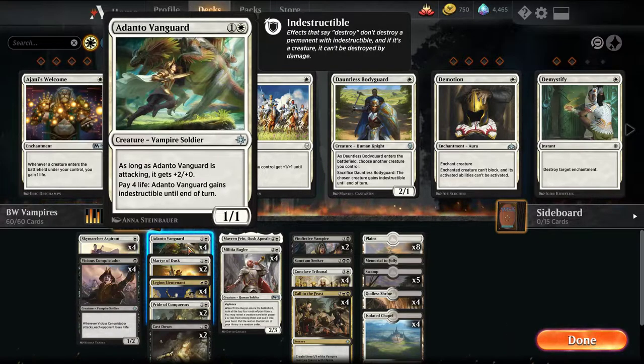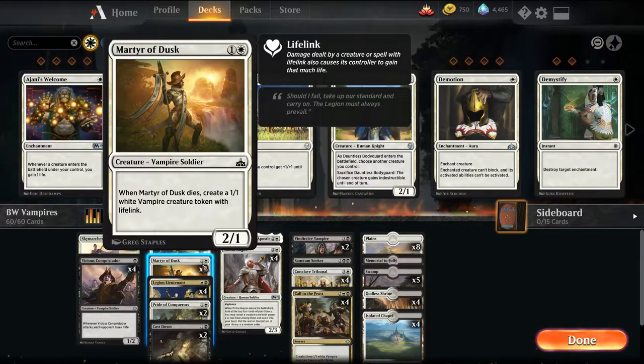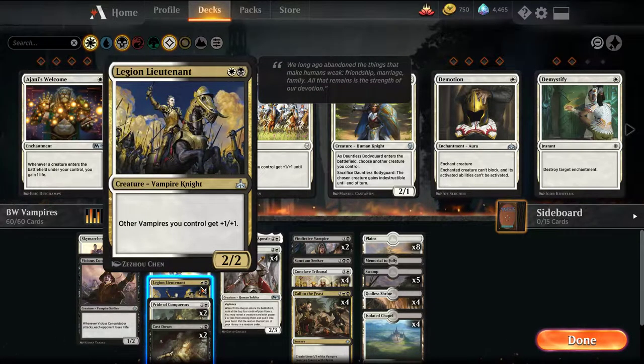In the 2-drop slot, we have Adanto Vanguard — it's really good against board wipes, keeps us alive. We have the ability to gain life with this deck through our creatures, so keeping it alive is quite useful, and it becomes a 3/1 when it attacks. We're playing 2 Martyr of Dusk — basically two bodies in itself. When it dies, it creates a token with lifelink. Our lord in this case is Legion Lieutenant, which makes all our Vampires stronger — very useful in this archetype.